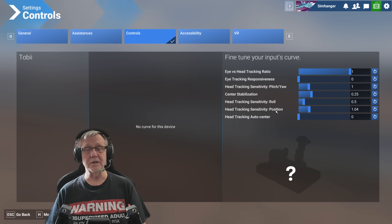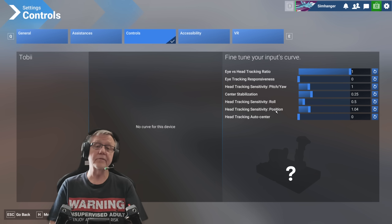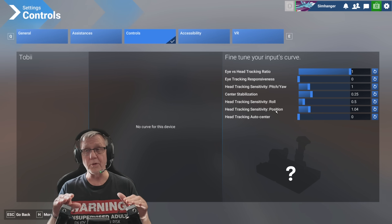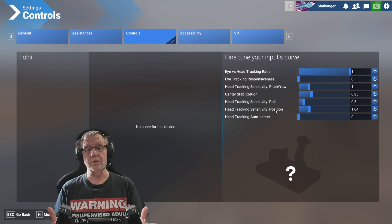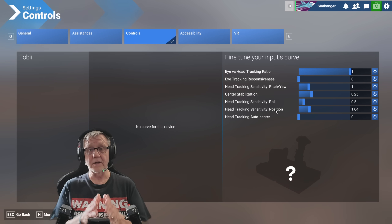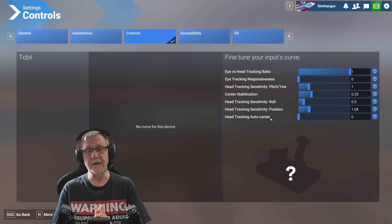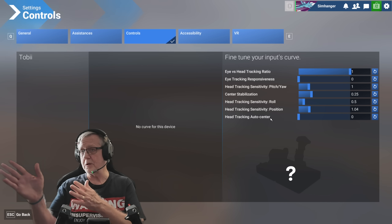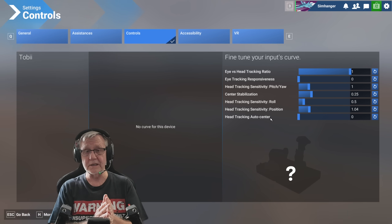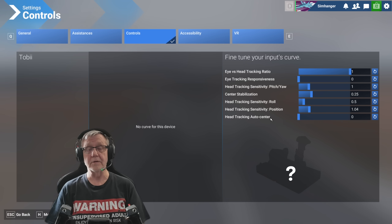Head tracking sensitivity position covers the other three degrees of movement: moving up or down, zoom (in and out), and moving left or right — again a matter of personal preference. Head tracking autocentre I have off — it doesn't work for me. What it does is if you're looking to your right and hold that for a while, it will slowly bring you back to center at a speed determined by the setting. Not something I'm comfortable with — experiment and see if you like it, but for most flight simming applications I'd recommend zero.